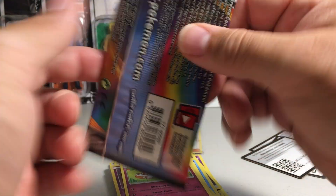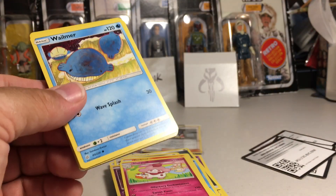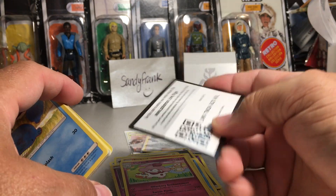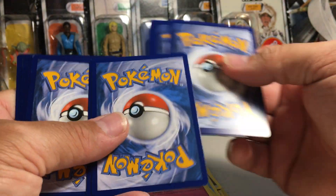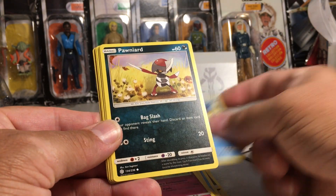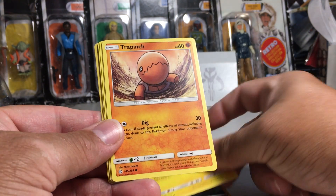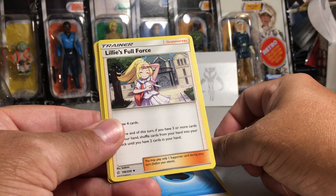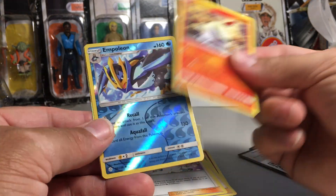Alright, that's a cool pack art, opening it last. Got a code here for you guys. In the last pack we got Wailmer, Pawniard, Togedemaru, Trevenant, Flabébé, Water Drop Energy, Lillie's Full Force, Inns Resolve, Larvesta.